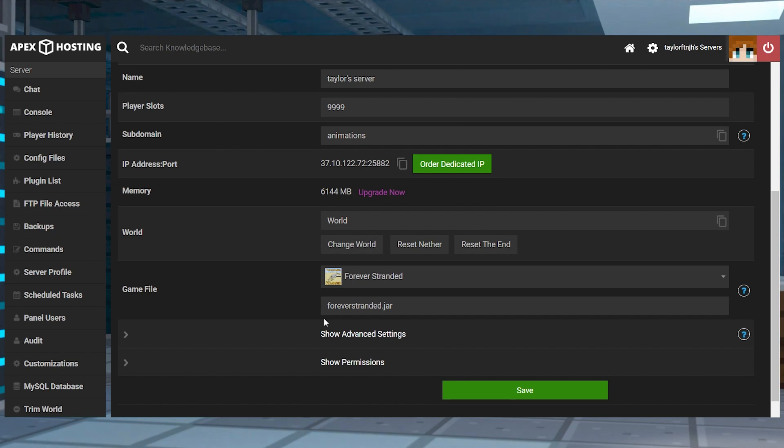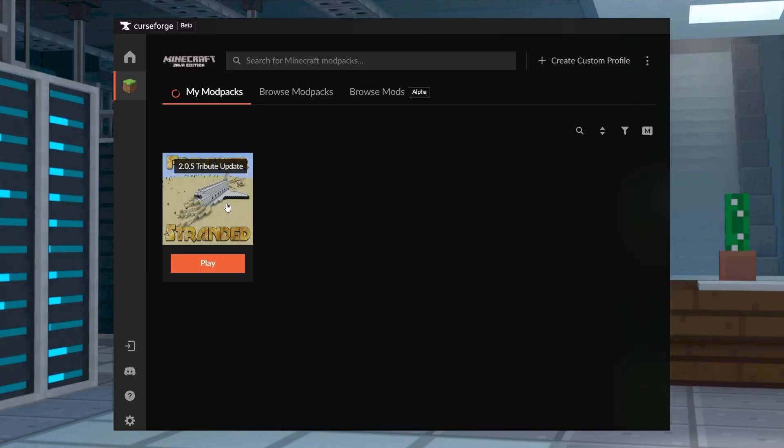Afterwards, press Restart Now to start loading the modpack on your server, and when everything is done, join with your installed profile from CurseForge.